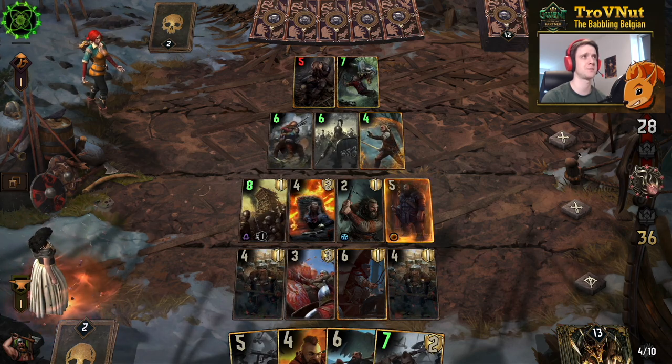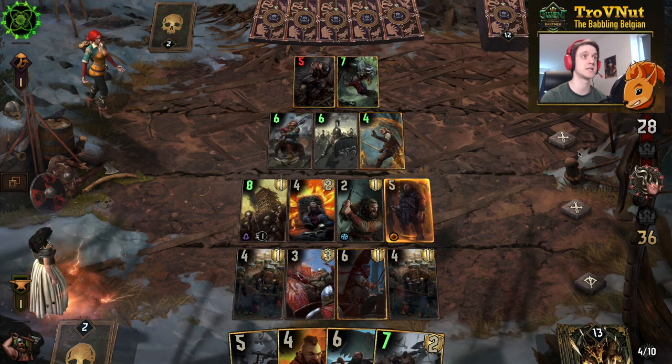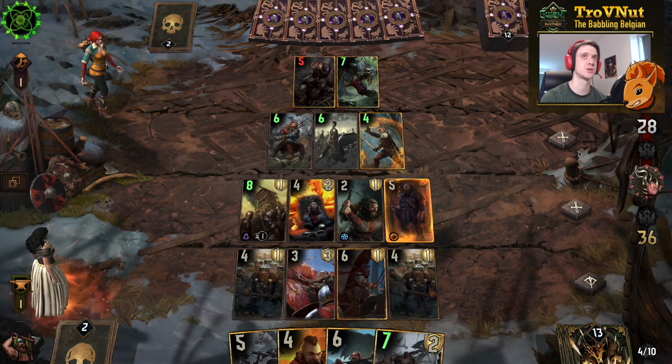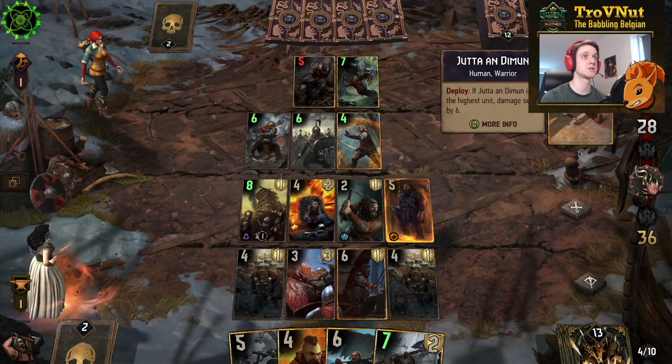We don't need to row stack right now since we've already removed Barclay Els. I armor up the Pyrotechnician and give the Rowdy Dwarf extra armor — now everything is protected from incoming damage. Damage-dealing abilities won't be that useful against us. We're about nine points ahead because the Berserker will ping again at end of next turn, so our opponent might pass.